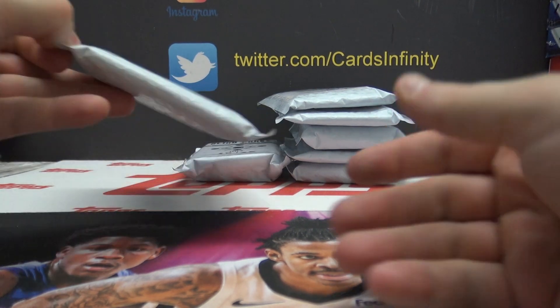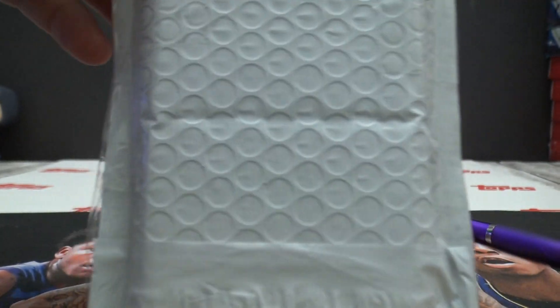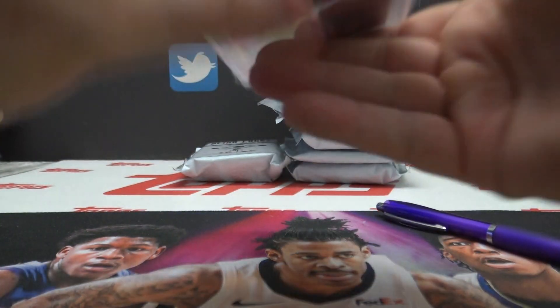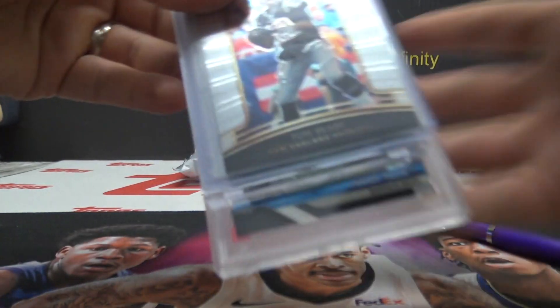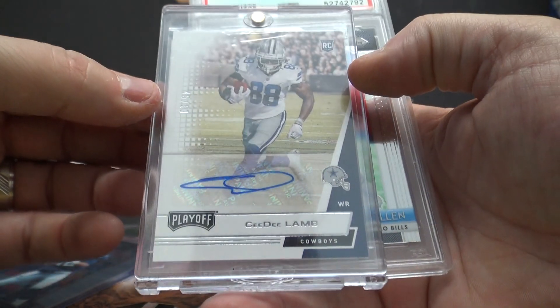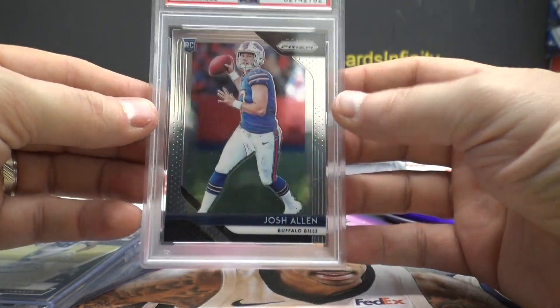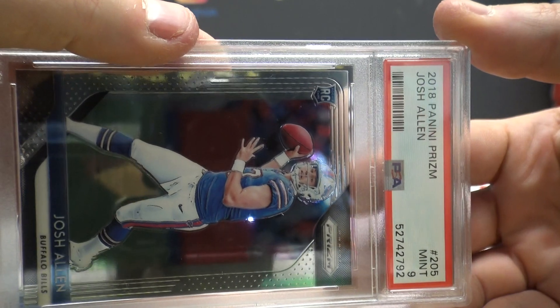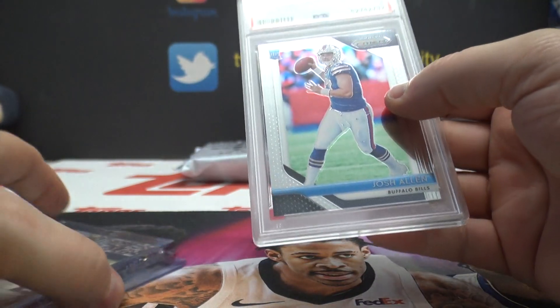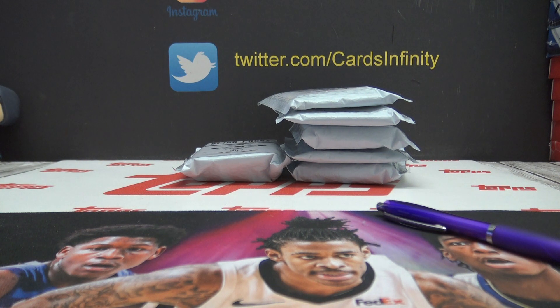All right next — 19 is Cody John. Tom Brady, that's a Select. CD Lamb playoff rookie autograph 45 of 50, and 2018 Prism rookie Josh Allen. That went to Cody John. Cody, what did I do with yours? Oh here they are. Let me put that one there.